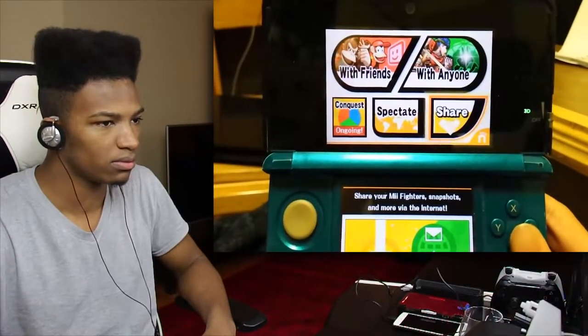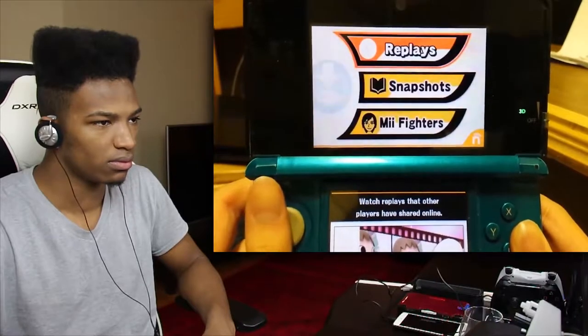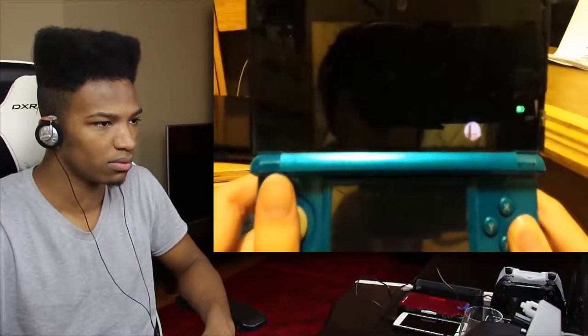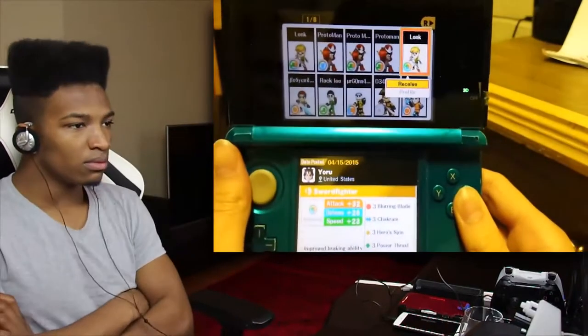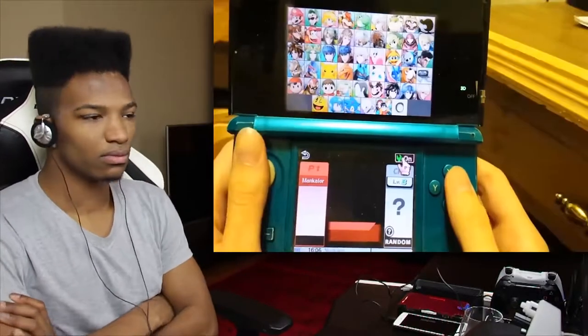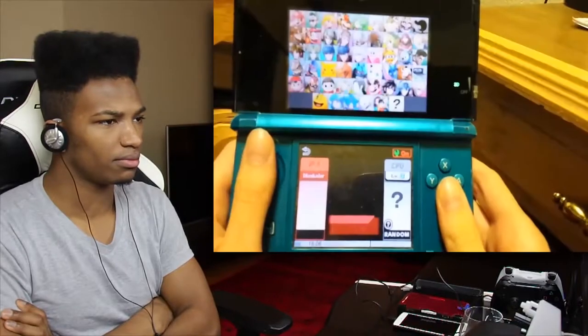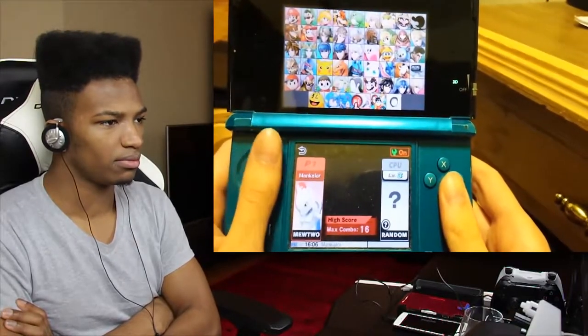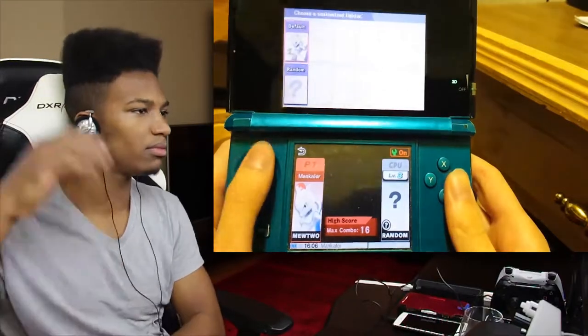First, you will need a Mewtwo that was not created on your Nintendo 3DS — you can either transfer it from the Wii U or download it from online. Take note of the custom specials they have; we'll be using a trick that will involve Mewtwo inheriting the corresponding numbered custom moves. Next, go to the custom select screen and view the Mewtwo you just downloaded, but don't select them. Instead, back out and select Mewtwo, then select the random button. This will not work if you create a new custom Mewtwo and select random, so unfortunately you can't save this custom Mewtwo.